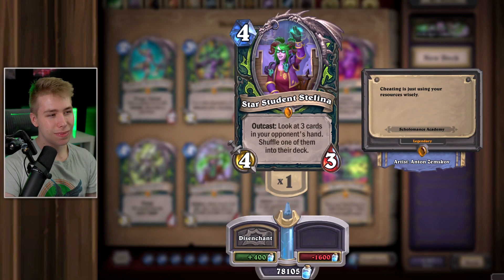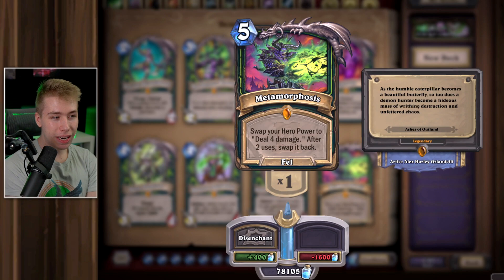Metamorphosis, when it dealt five damage in its initial stage, was really good. At four damage it's pretty slow — you spend seven mana to deal eight damage. That is just not good, so you can disenchant that.